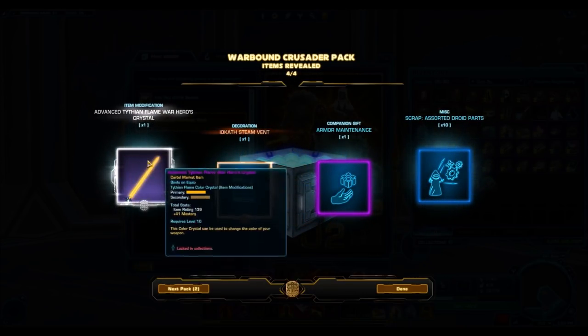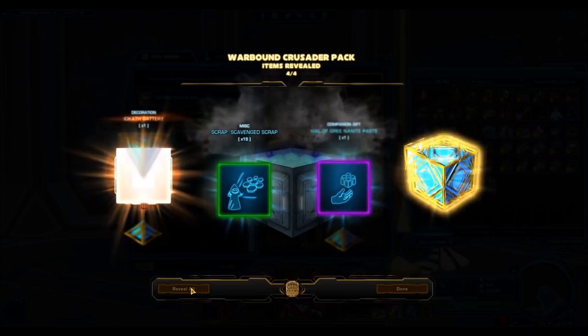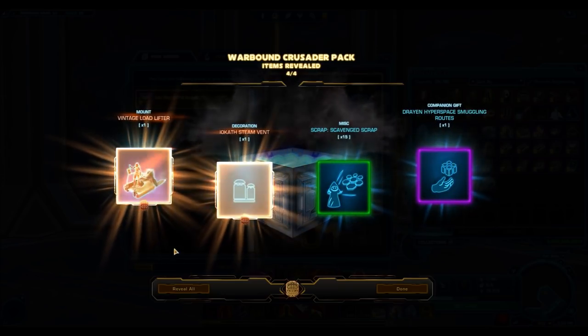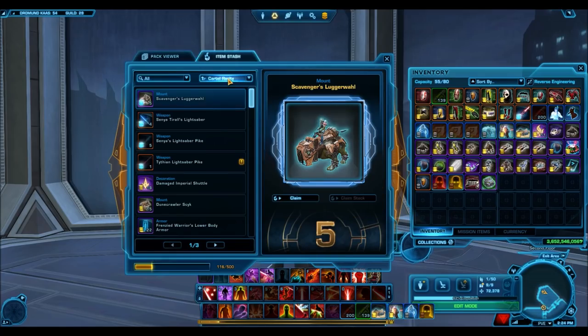The Iocath Steam Vent. The Tithian Flame War Heroes Crystal — the name sounds really cool, like 'Tithian Flame.' You would think it would look absolutely amazing, but I was previewing the crystal and it just looks really generic. It seems like we already have tons of them in the game. Alright, that ends the first pack opening. Super, super lucky — pulled out a platinum item, which is absolutely insanely lucky, and then got some other really nice gold items as well. Surprisingly, I didn't get a gold decoration.